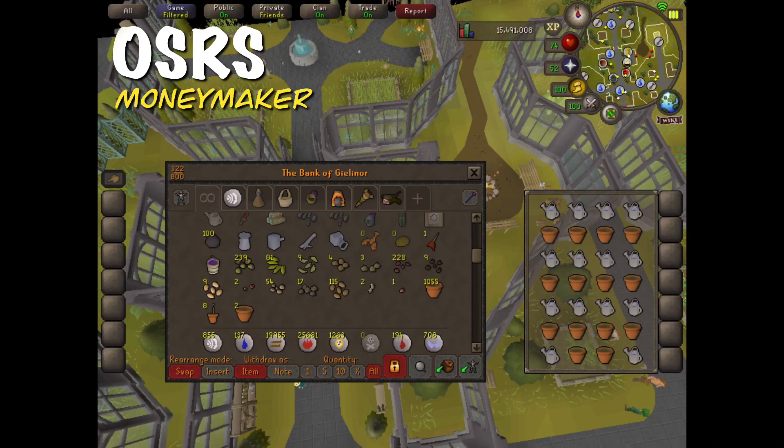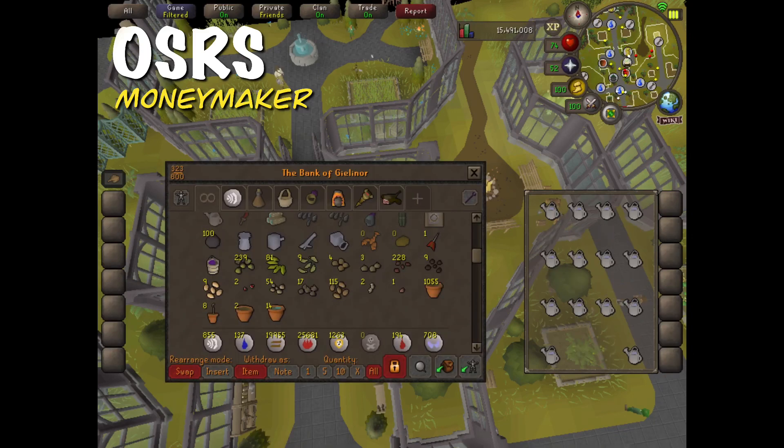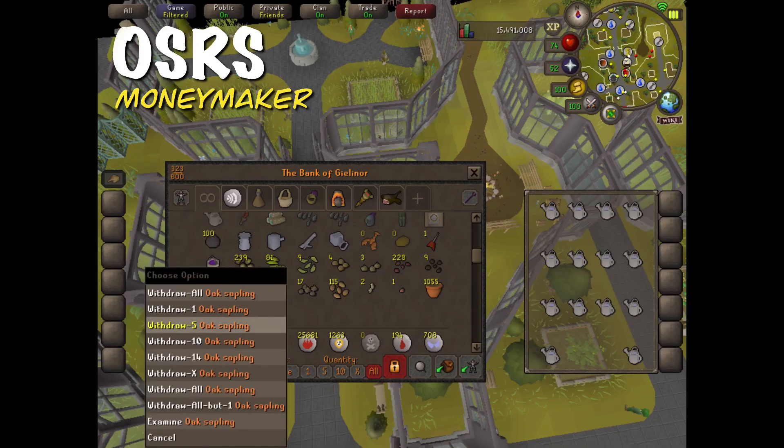Then you want to withdraw 14 seedlings and water them. To do this really quickly, all you have to do is click on the watering can and the pot that are right next to each other. When you're done, just deposit them and repeat the process — they're just going to grow into saplings inside of the bank.